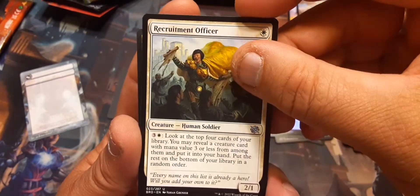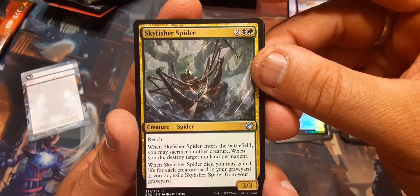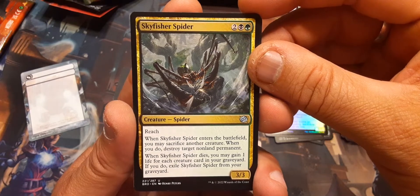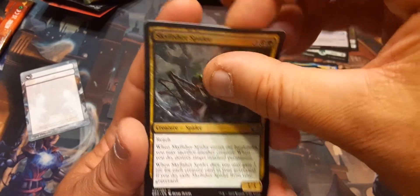Recruitment Officer — I kind of like that. Sky Fisher Spider: two black and a green; when it enters the battlefield, you may sacrifice another creature — when you do, destroy target non-land permanent. When Sky Fisher Spider dies, you may gain one life for each creature card in the graveyard; if you do, you exile Sky Fisher Spider from your graveyard. Not bad.